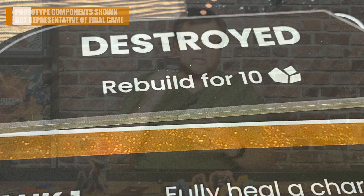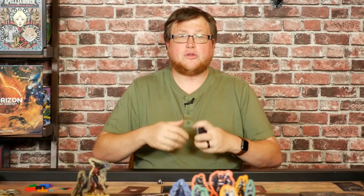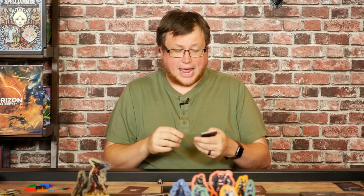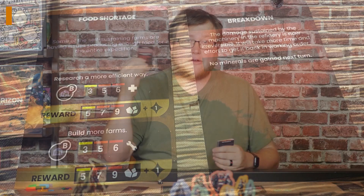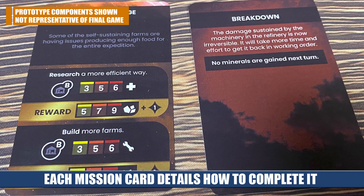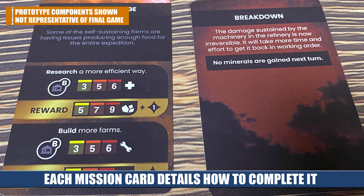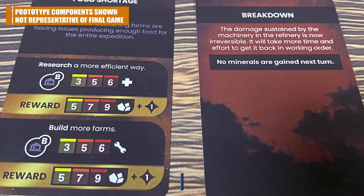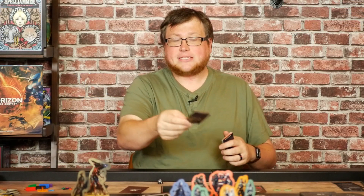The homunculus creatures are not the only threat. Every round you'll have mission cards giving you a task to complete while active. You can have three mission cards active at a time. Whenever a mission card fails, a fourth one is discarded into damage — you flip it over and each one has some detrimental ability affecting the game. This also happens when the base takes damage from homunculus miniatures; you reveal another card and stack out these damage cards over the course of the game until the base is ultimately destroyed.